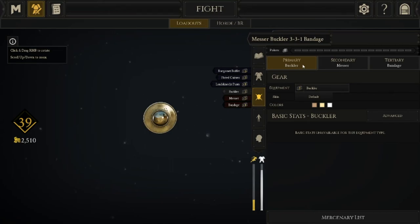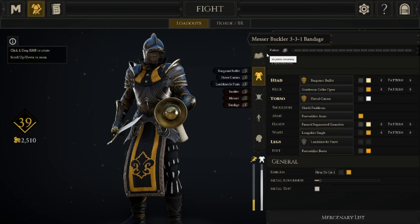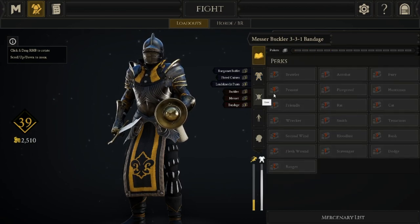Combined with the buckler's doubled stamina, you effectively have infinite health and infinite stamina compared to the average player. This lets you be very committal with your feints — you can faint two or three times, and even if you run out of stamina, you know you'll still have a sword and max stamina at the end of it. Don't be afraid to feint more frequently than you normally would. The bandage makes up for regen perks, and the buckler makes up for stamina perks.